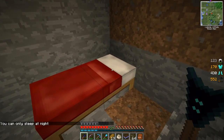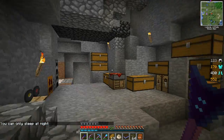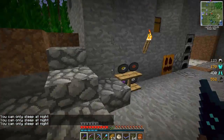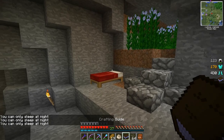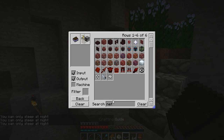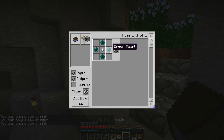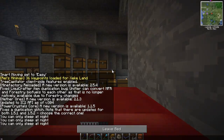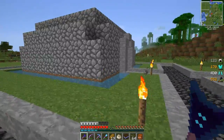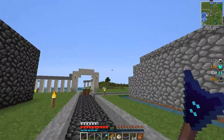Here it is: the safari net. A ghast tear, four enderpearls - it makes a safari net. And for those of you who know anything about Pokemon, this is essentially a Pokeball, except I don't throw it, I just right click with it and place on the ground. I need to find my enderpearls - they're all the way back at storage.